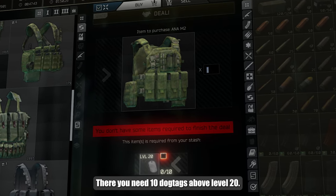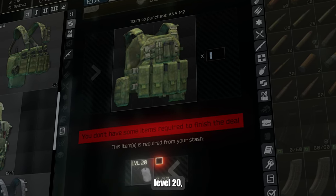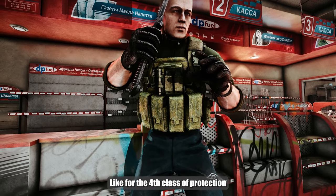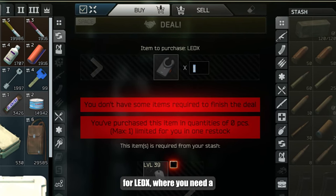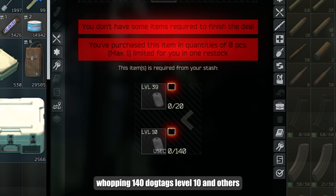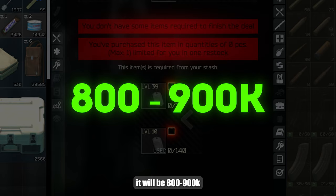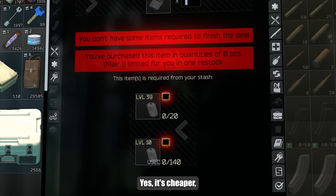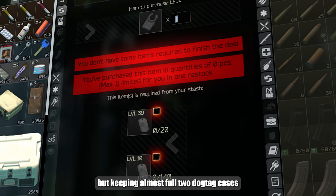There are other exchanges, like the one for the Aina M2, but this is just nonsense. There you need 10 dog tags above level 20 — even if they all turn out to be exactly level 20, it will be 75k, like for a fourth-class armor. Complete nonsense. Therapist also offers an exchange for ladders, where you need a whopping 140 dog tags at level 10. Even at the minimum rate it will be 800 to 900k, which doesn't smell very profitable. Yes, it's cheaper, but keeping almost two full dog tag cases for it is not cool.